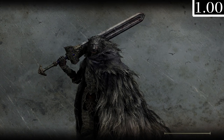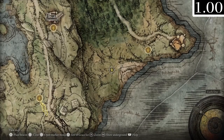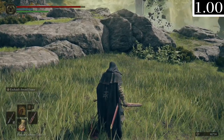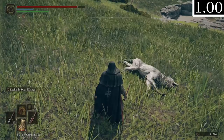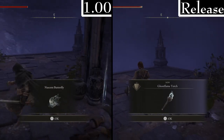Making our way to Nokron Eternal City, the Four Belfries west warp seemed bugged - it put me a little more to the left than it normally should. I tested this and it seems like before Nokron opens, it just warps you to the normal place, but with the crater open it tries to lead you into it. I eventually got attacked by wolves there, so it feels like an oversight - they just put you in front of enemy lines. They fixed this in later patches by marking it on your map.